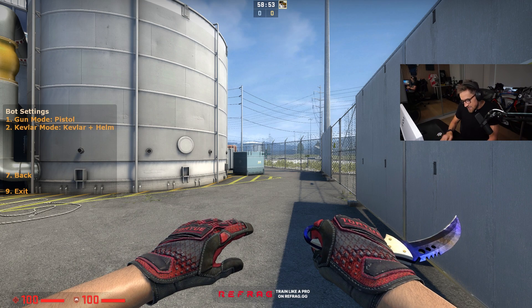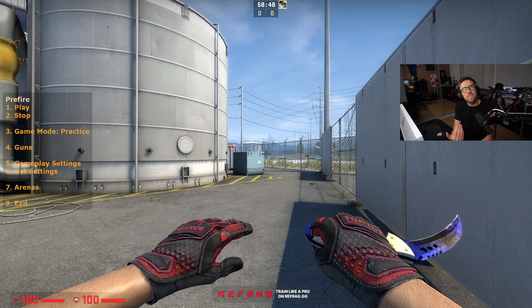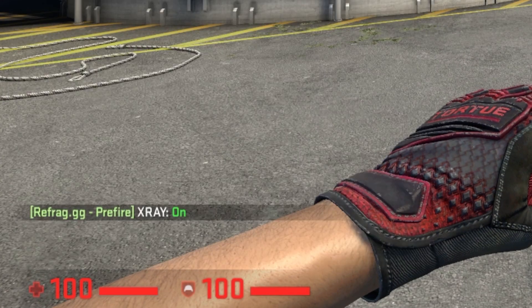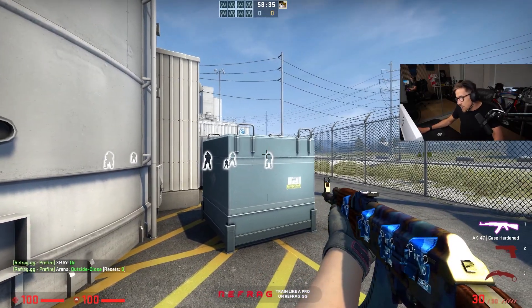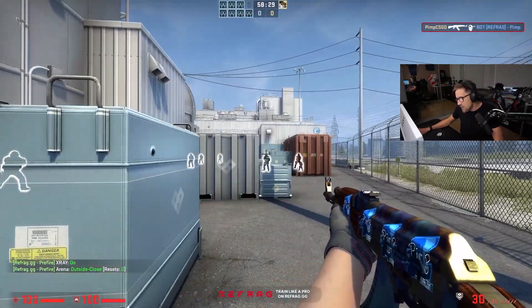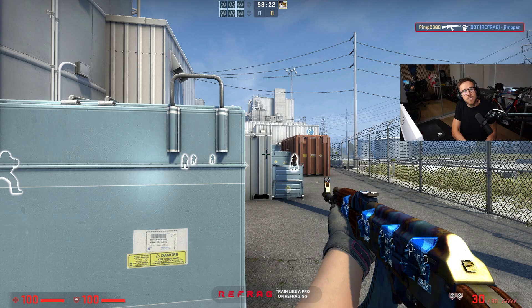You can also change the kevlar of the bots — whether or not they have armor. Another way of making it a little bit easier is to put on x-rays. So if you're finding it difficult to figure out where the bots are standing, or if you're finding it difficult to complete a certain arena, you can type in the chat .xway and that puts on x-rays. So when I start right here, as you can see, all the bots are now glowing up so I know exactly where they're at. That obviously makes the prefiring a little bit easier, and if you're still new to Prefire, x-ray is definitely going to help you get familiar with the different bot spawn points.